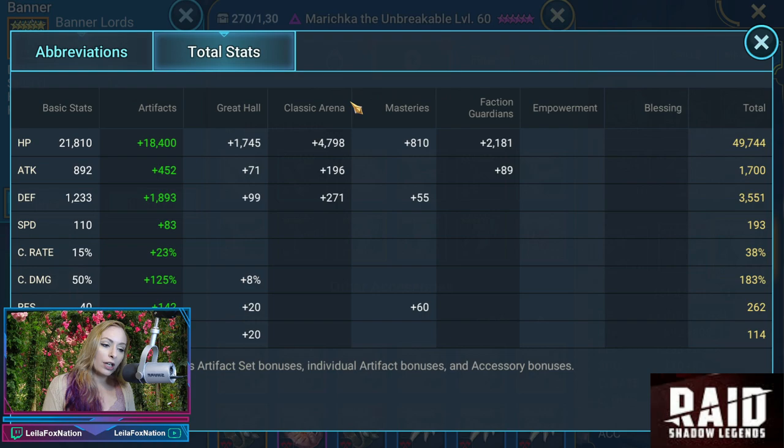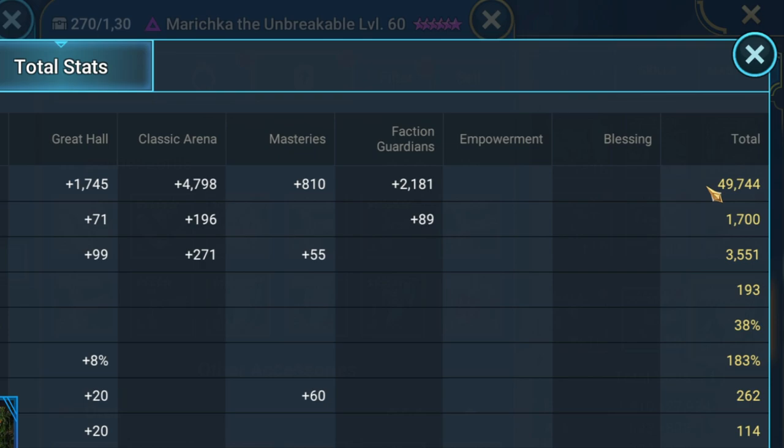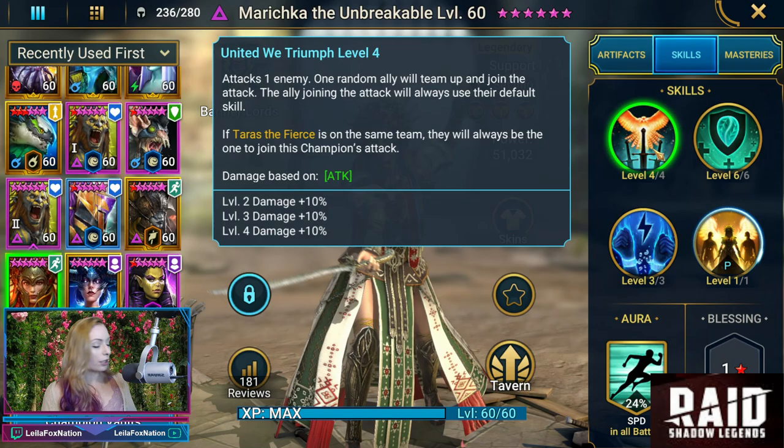Let's check out her stats. Almost 50,000 HP — we're at 49k. 1,700 attack, 3,500 on defense, 193 speed. The crit rate and crit damage are going to be pretty low, which is fine. Resistance is 262, and 114 on accuracy.